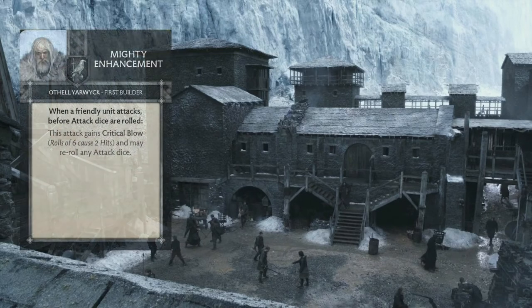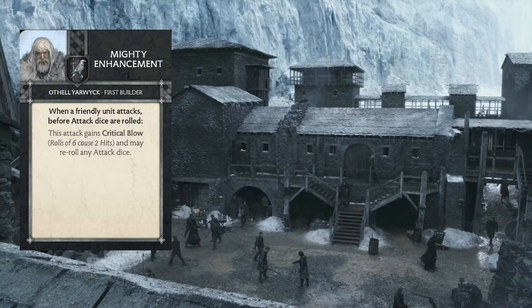The first card is Mighty Enhancement. When a friendly unit attacks, before the attack dice are rolled, the attack gains Critical Blow and you can reroll any attack dice. Something to be very mindful of with his cards is that these all reference an attack — not a melee attack and not a ranged attack — so Othul Yarwick can put these cards out on melee or ranged units. You can really turn up units that you might have overlooked because they don't have a whole lot of combat presence baked in. Mighty Enhancement is a really great card; having the ability to reroll your hit dice when locked in combat, even if you're doubling up on Critical Blow, is still somewhat beneficial.